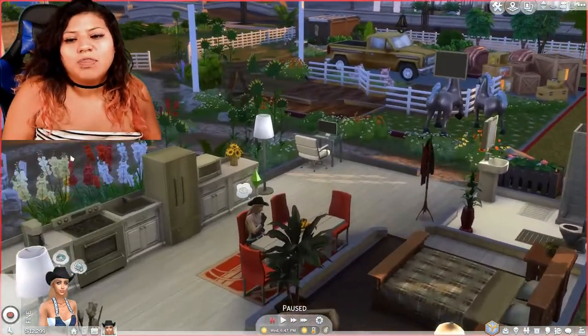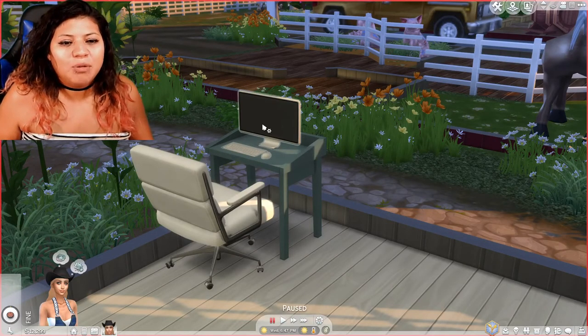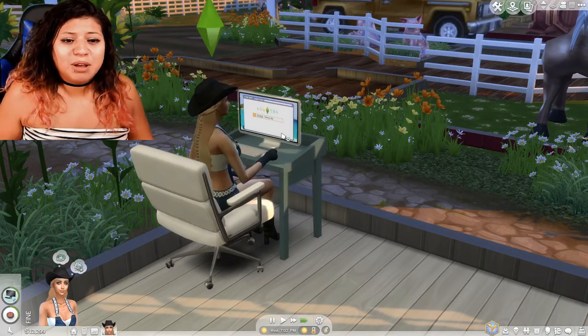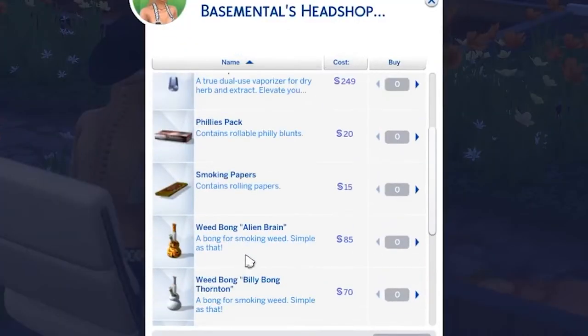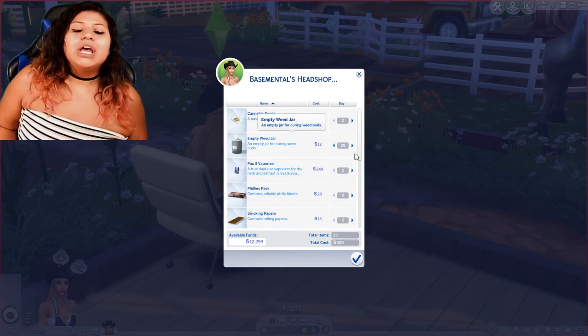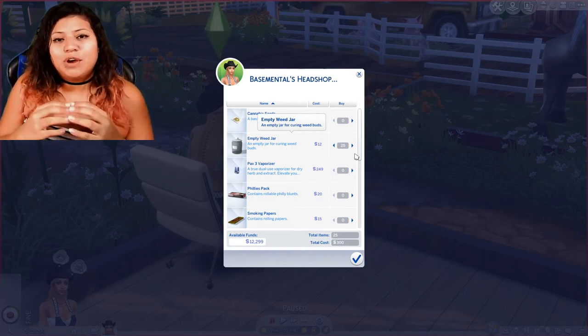While we're waiting on those plants to be ready in a couple of days, we're gonna hop on the computer and go to drugs and the head shop. Through the head shop you can purchase a bunch of paraphernalia — seeds, things to smoke out of, bongs, all this good stuff. But the important thing you're gonna need is the empty weed jars. You can also find this stuff in build mode by searching it up, but if you want the full effect, go to the head shop online and stock up on weed jars.